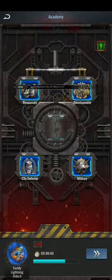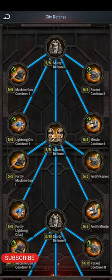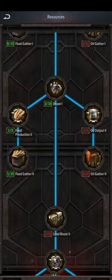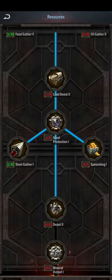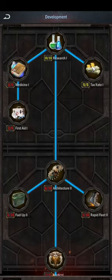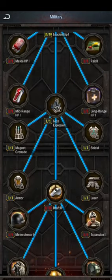Let's look at some other important things in my account. Going to research, I've almost completed the upper portion of the research tree. I'm currently most focused on city defense research because I want to play the zombie tower defense game a lot, and at the same time I can collect rewards from the zombie tower defense gameplay. That will give a lot of returns when using speed ups in the city defense research section.